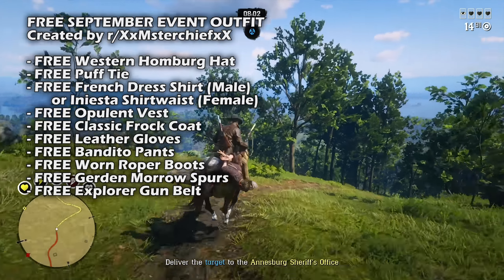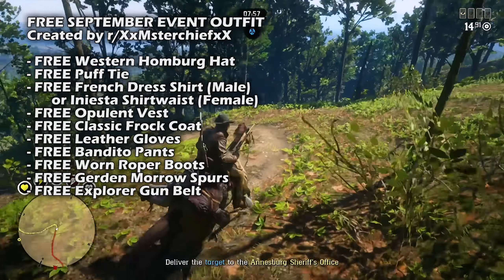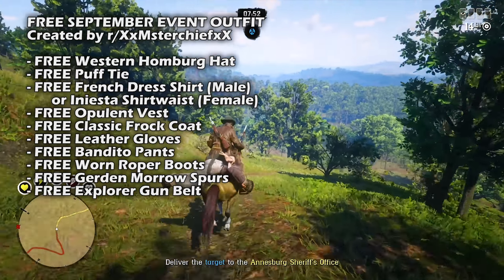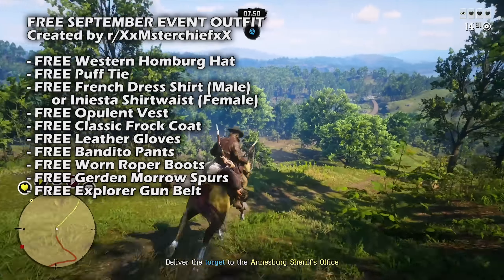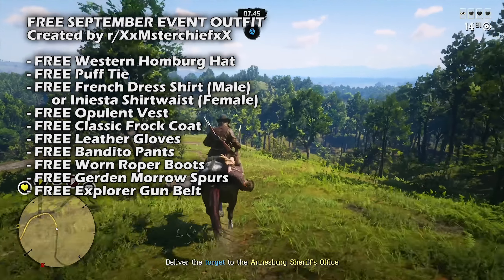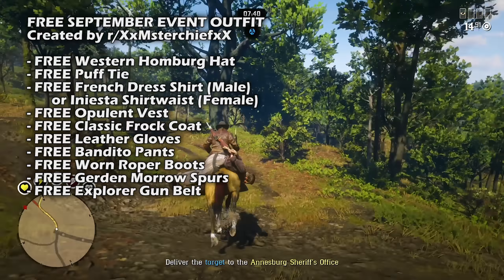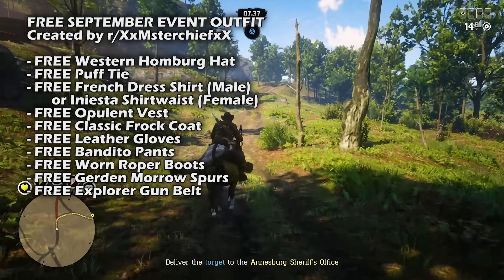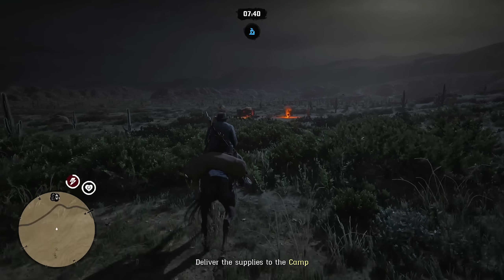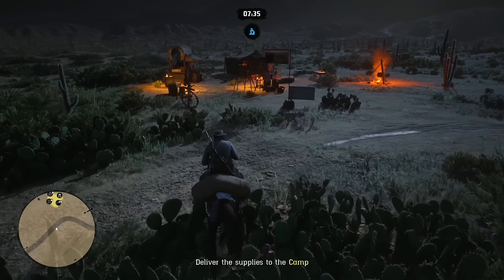Moving on to the free outfit — September's community outfit comes courtesy of Redditor MrChief. You can claim all items for free from the Wheeler, Rawson & Company catalog. The ensemble consists of the free Western Homburg hat, the puff tie, the French dress shirt for male characters and the Iniesta shirt waist for females, the opulent vest, the classic frock coat, the leather gloves, the bandito pants, the worn ropers boots, the Gernon Moro spurs, and the explorer gun belt. Players can also purchase the fan stovepipe top hat, returning to the catalog for a limited time.